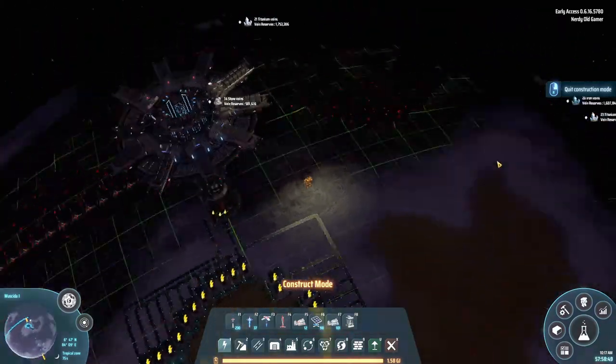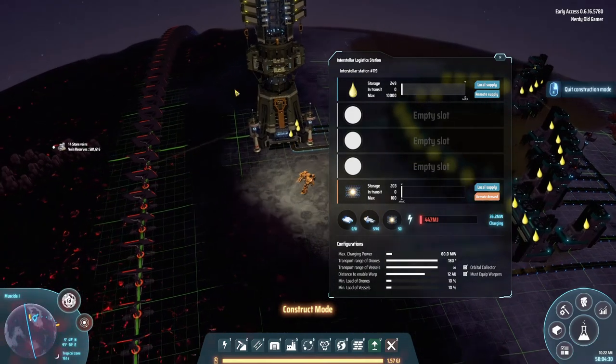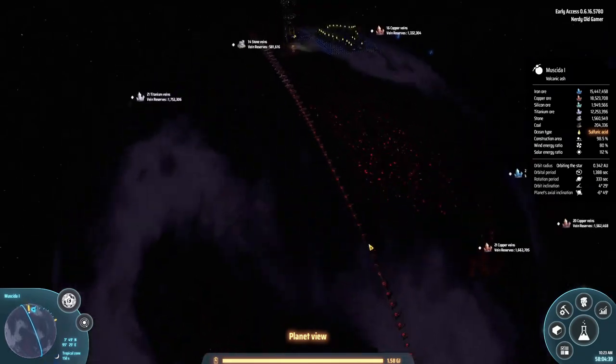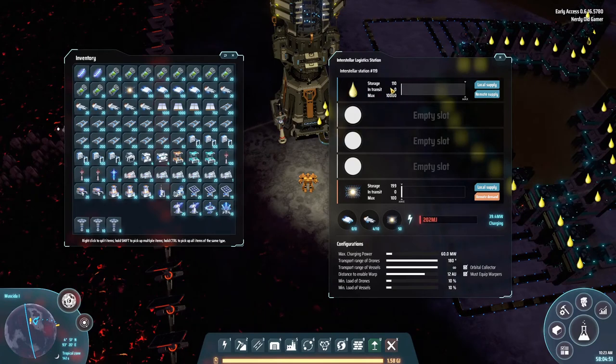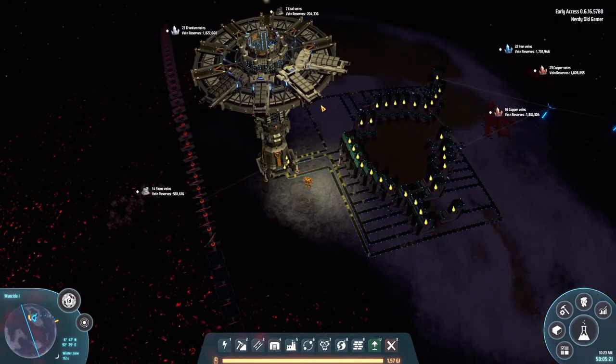Let me complete the solar belt here and then I'll be back. We have our solar belt — it is all the way around, except for a few places where it conflicted with some ores. We are sending sulfuric acid back home. I actually want this to be 100%, because I want them to bring back as much sulfuric acid as they can carry every time, so that will help our titanium alloy production quite a bit.